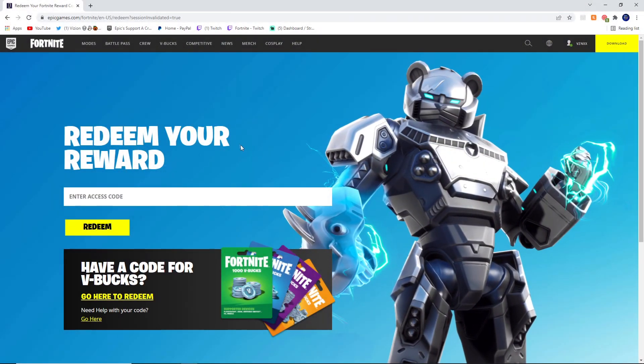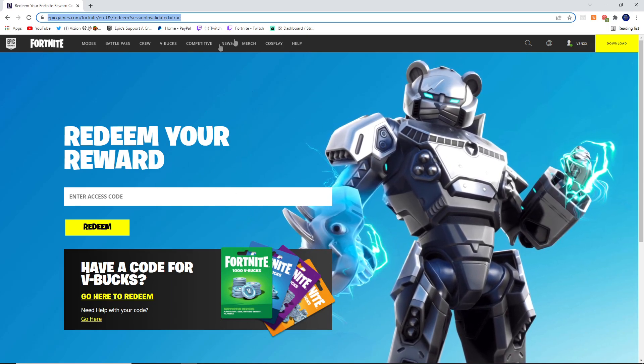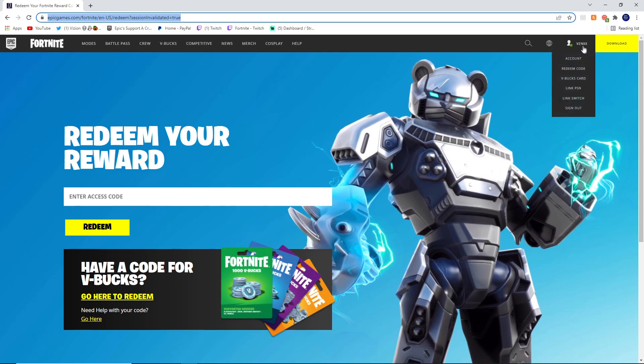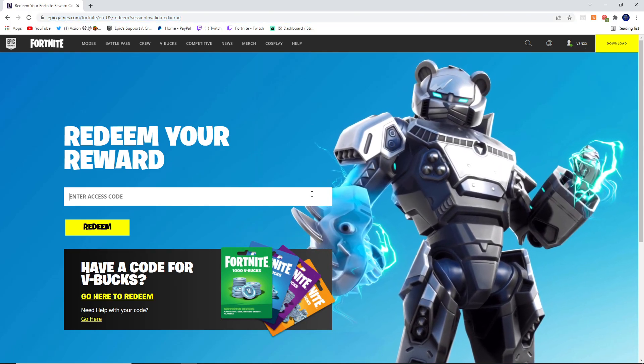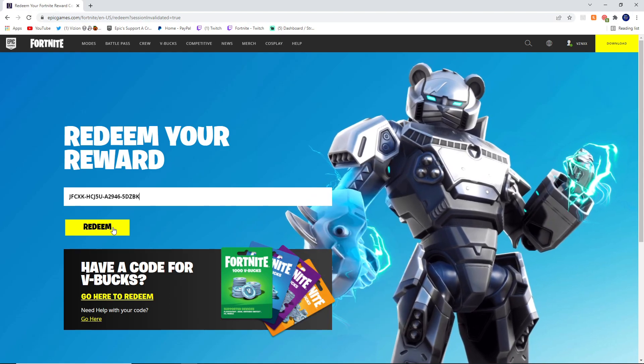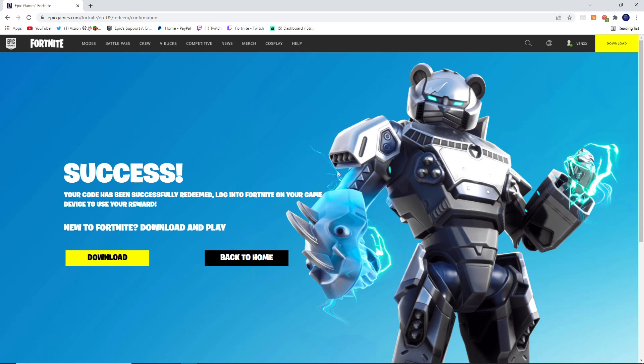Come to the website, which I'll leave at the top of the description and also in the comment section. Make sure you sign in with the Epic Games account that you play on, and all you need to do is type the code in and click Redeem.